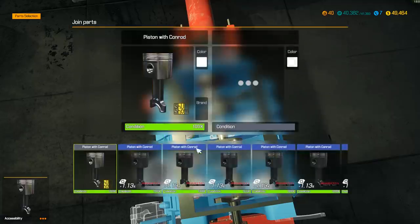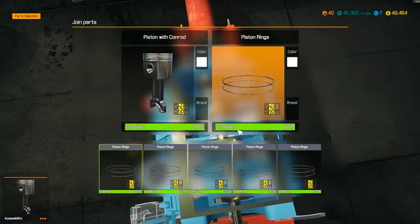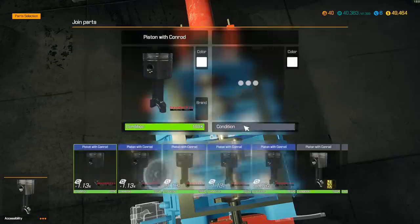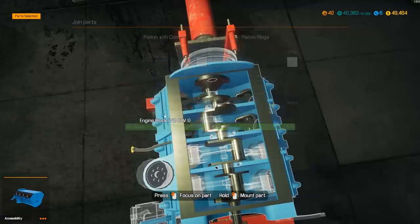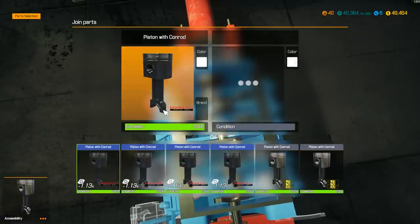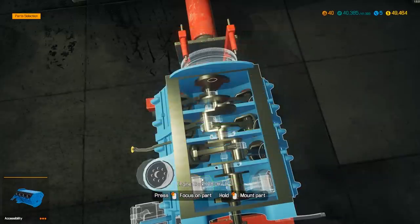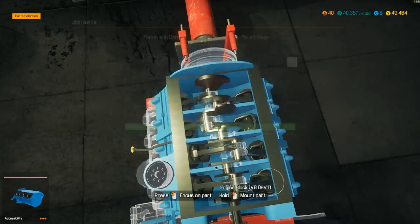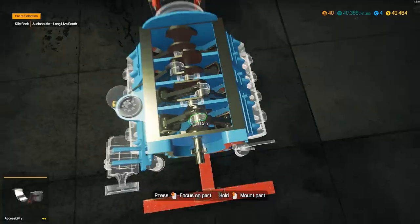We're gonna see how fast we can build this engine. I don't want that regular piston — I hope that actually put the good one in there. Yep, I think we're good now. We're gonna see how fast we can build this bad boy. Why do we have two extra pistons? I must have bought a bunch for a V6, not realizing.